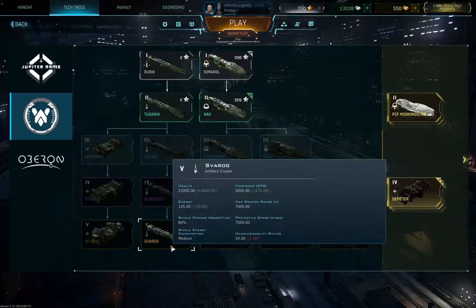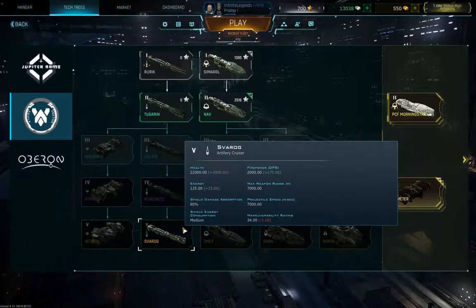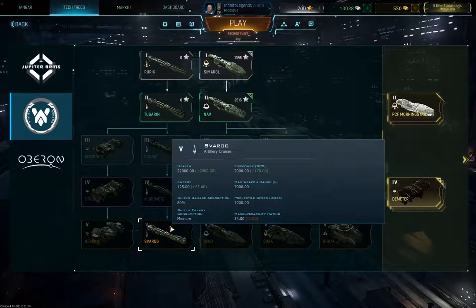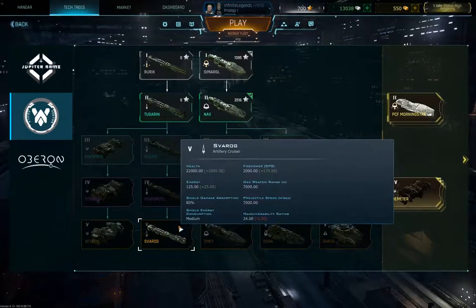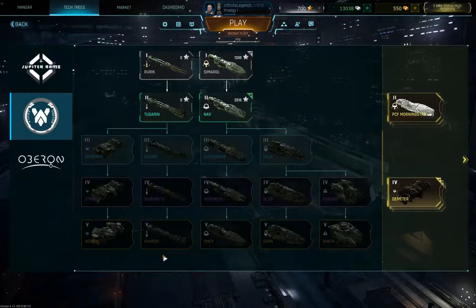Next up is the Frarok Medium Material Cruiser, which also has limited traverse on the gun. It's more maneuverable so you can choose your position faster and easier, but it has a lower damage per second. It shoots quite a bit faster than the Granada but deals less damage overall.